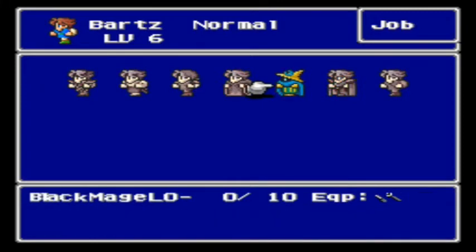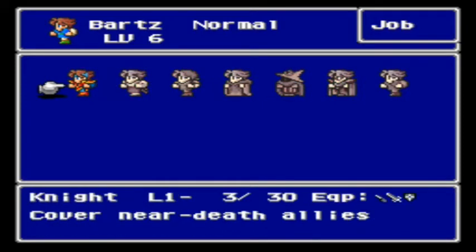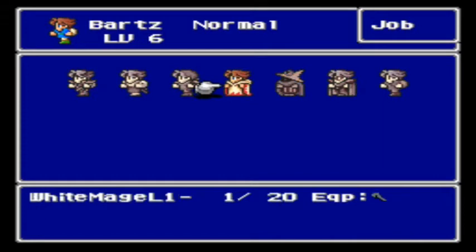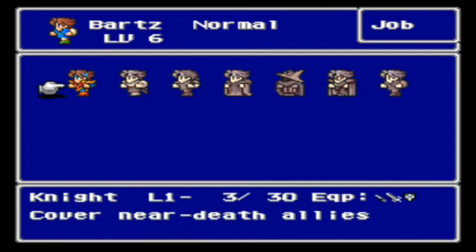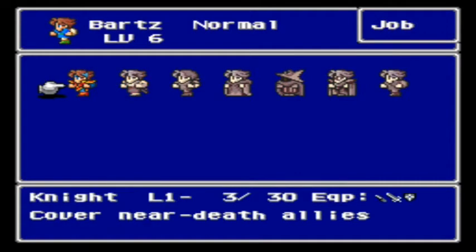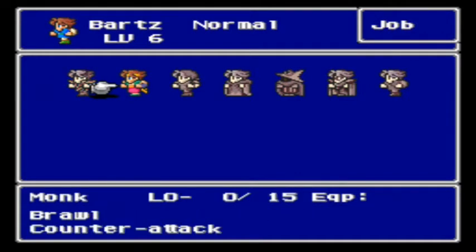So here we have the job screen — the current job, the picture, the name of the character, the level they're at, and the current job. Each one has the character sprites of the different jobs. Here it's knight at level 1 in the job class. You need 30 ability points to get to the next level, level 2. So here's 0, I did a little learning.